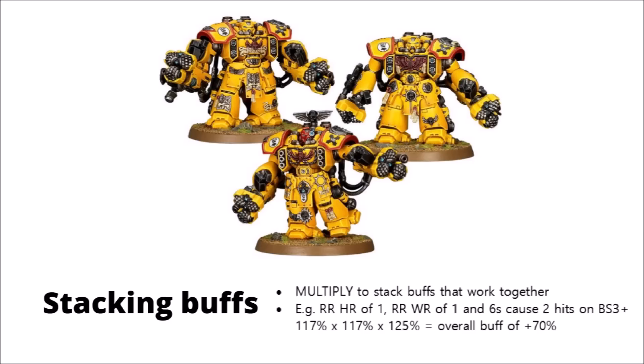Finally, if you come to calculate stacking buffs — which is often how you get really good efficiency out of your units in Warhammer 40k — provided all the buffs apply to the same unit, then you generally need to multiply to stack different buffs together. You don't just add 17% to hit to 17% to wound.